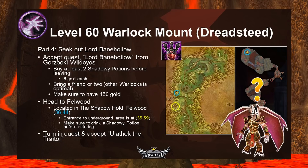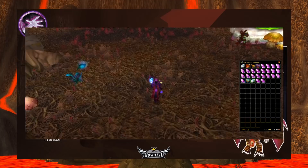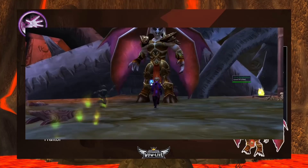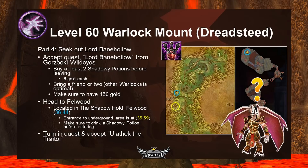Next, accept the quest Lord Banehollow from Gorzeeki. Before leaving, buy at least two Shadowy Potions from him at six gold each — you'll use them to disguise yourself as a cultist to walk through Shadow Hold without being attacked. Consider bringing a friend or two; other Warlocks are optimal since they need this part too (non-Warlocks will need to buy their own shadow potions). Also have 150 gold on you to buy something inside Shadow Hold. The entrance to Shadow Hold in Felwood is at Jaedenar, coordinates 35,59 — pop the potion before entering and run to Lord Banehollow at the back at 36,44.